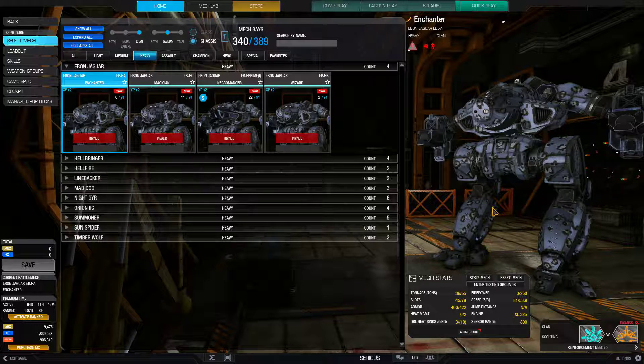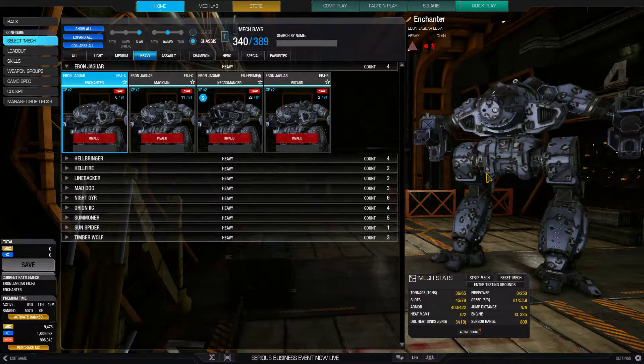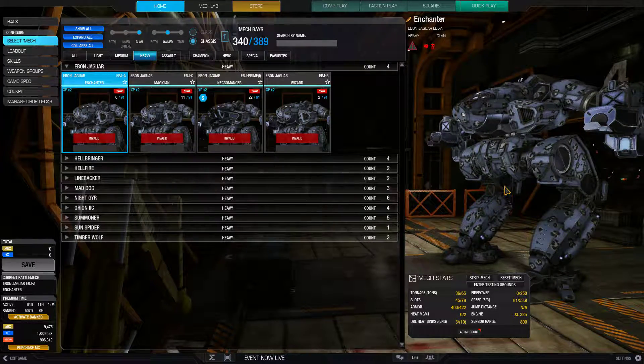Hello and welcome! Silra is here with MechWarrior Online, and this is some build theorycrafting for the Ebon Jaguar — Cauldronborn, if you prefer that particular name for this mech.